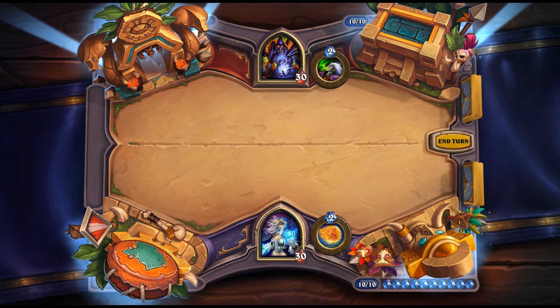Captain Hooktusk is the Rogue Legendary: 8 mana, 6/3 — Battlecry: summon 3 Pirates from your deck and give them Rush. Noteworthy that she herself is a Pirate. Pirate Rogue was expected. The question is which Pirates benefit from having Rush summoned, since a lot of Rogue Pirates are Battlecry-oriented. Something like Ticket Scalper with its Overkill draw-2 could be decent. We'll have to experiment when the expansion is out.